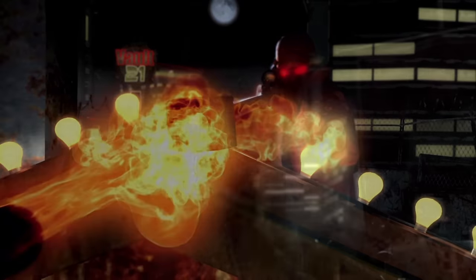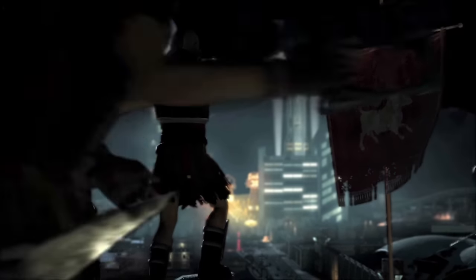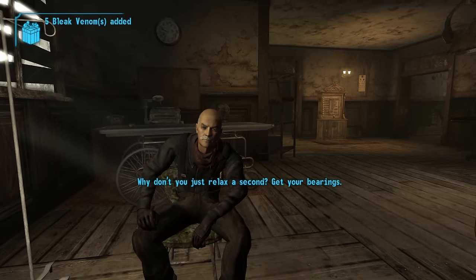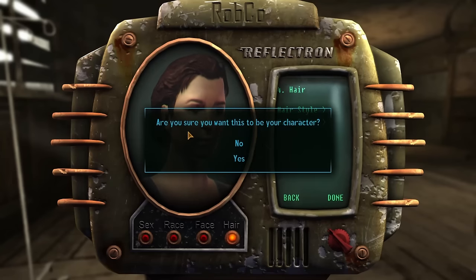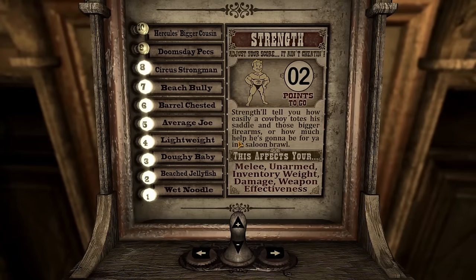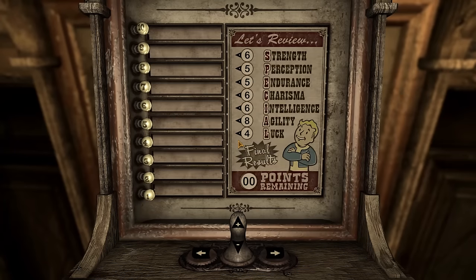The run starts with a classic cutscene that everyone knows oh so well. After finding out that the game was rigged from the start and getting shot in the head, I awaken in the house of an old man named Doc Mitchell. After getting a nostalgia hit from all of the DLC pop-ups, I listen to the good Doc tell me about how he patched me up before crafting my character and giving them an appropriate name. I then head over to the Vigor Tester machine and set my special stats: 6 in Strength for carry weight and weapon requirements, 5 in Perception for skills, 5 in Endurance for health and skills, 6 in Charisma for better trading, 8 in Agility for a higher gun skill, and 4 in Luck for skills.